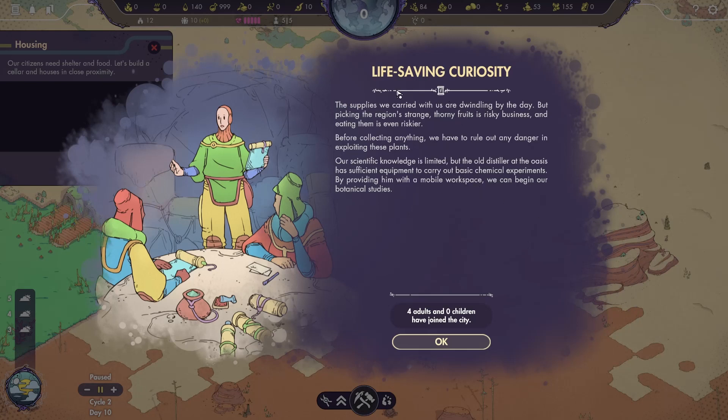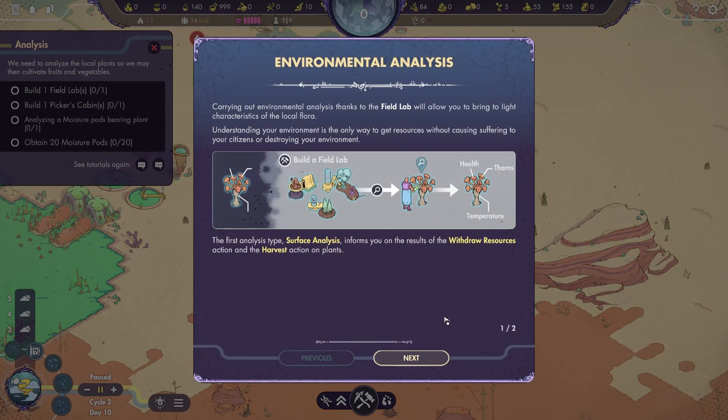Let's continue to go through this tutorial. It says: life-saving curiosity — supplies we carried with us are dwindling by the day, but picking the region's strange thorny fruits is risky business and eating them is even riskier. Before collecting anything we have to rule out dangers in exploiting the plants. Our scientific knowledge is limited but the old distiller at the oasis has sufficient equipment to carry out basic chemical experiments. By providing him with a mobile workplace we can begin our botanical studies. Looks like we've got four adults and zero children who have joined the city.